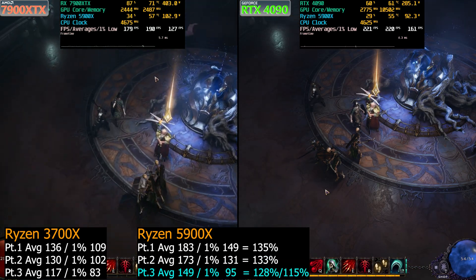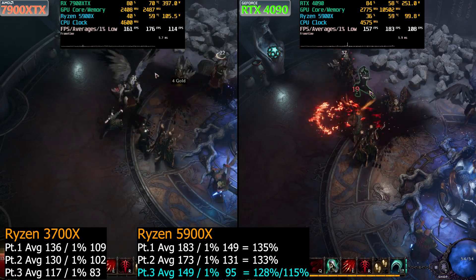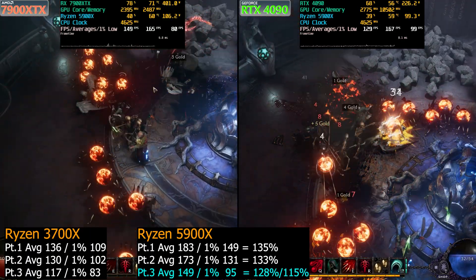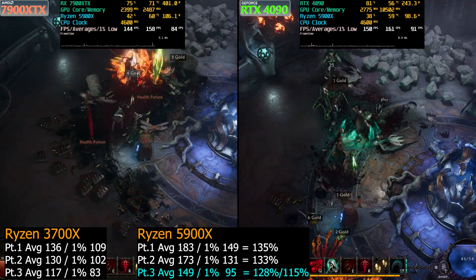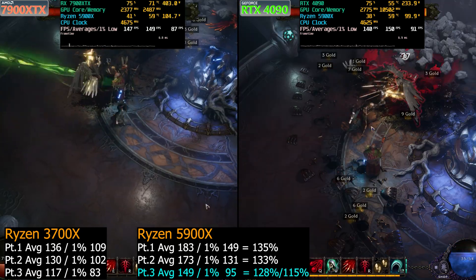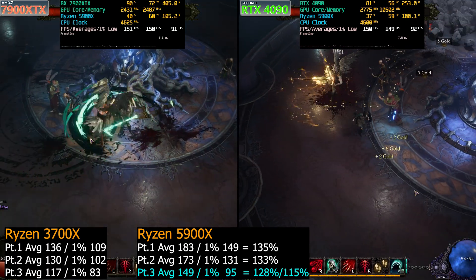Entering part three, the boss fight — the gap has shrunk a little bit between the 5900X and 3700X. The 5900X is ahead by 28% on the averages and 15% ahead on the 1% lows over the 3700X. The 7900XTX has pretty much fallen in line with the 4090 — only one or two FPS apart between averages and 1% lows, which is kind of what we expected to see, but didn't on the previous two parts.